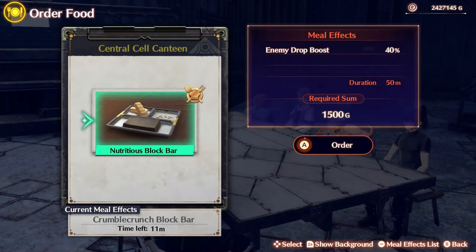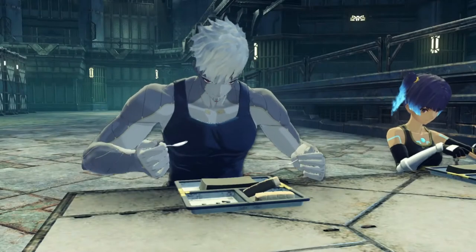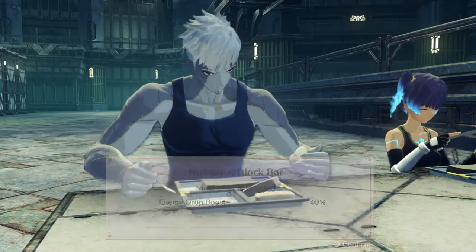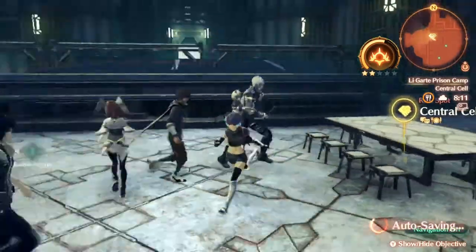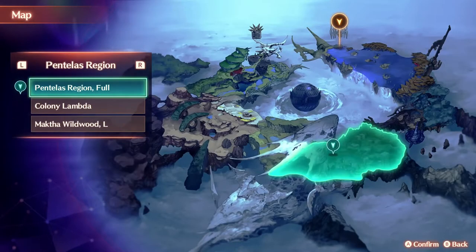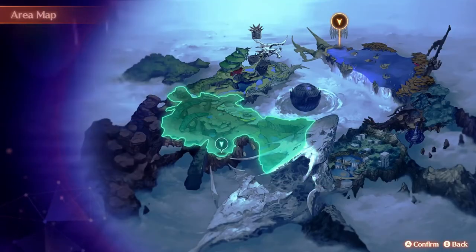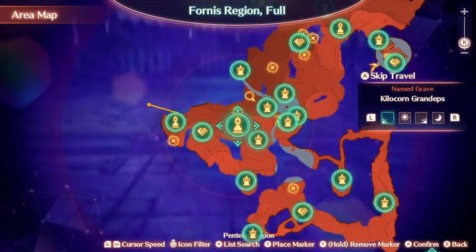We're going to go ahead and order food. This meal looks very delicious — it gives you 40% drop boost, so that's a lot. We're going to eat it before we go and farm any type of items. You definitely want to have that cooking running in the background. Playing on easy mode will definitely make your life a lot easier when it comes to farming Kilicorn Grandemps.